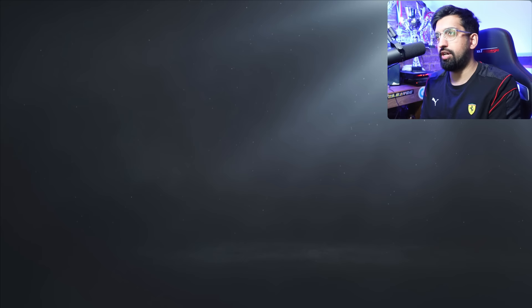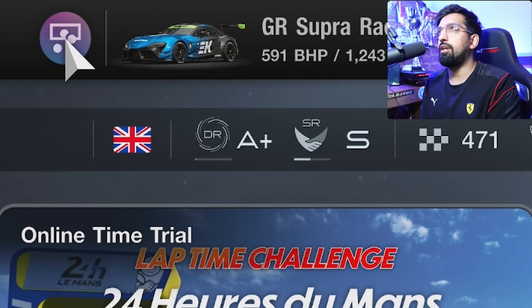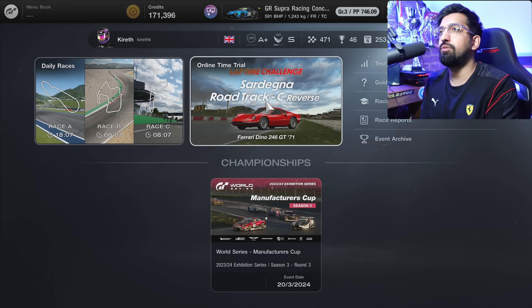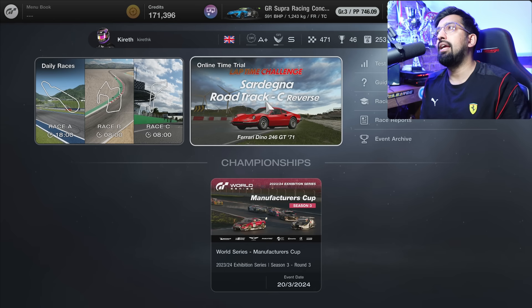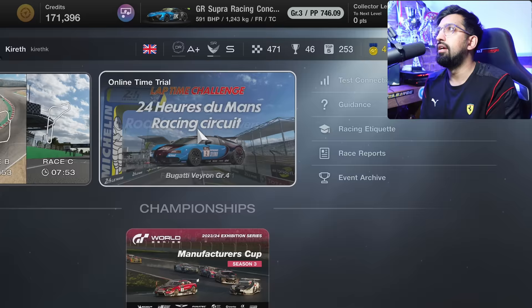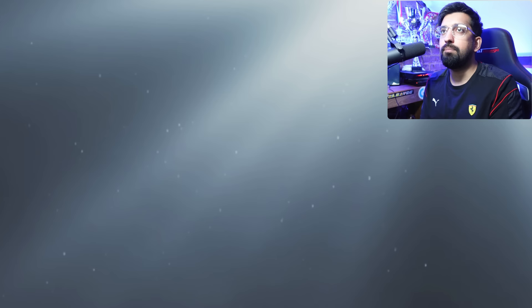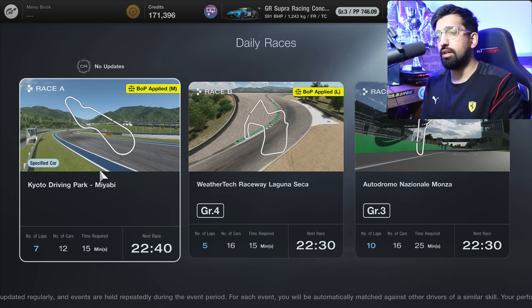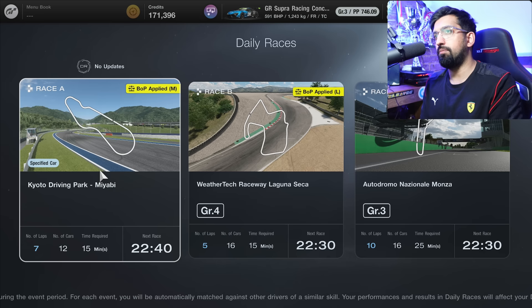We've got daily races, time trials, and manufacturer's cup. Up here you can see my rating — I'm an A+ driver. I need to get my ranking back up into the top of A+. I've got the highest safety rating and highest driver ranking, which means I'm going to be racing in the highest lobbies, probably top split. My stats say I've entered almost 500 races and won almost 50 of them. You can see Race A says 'no updates' — that won't affect your license ranking, so people tend to crash into everyone unsurprisingly.